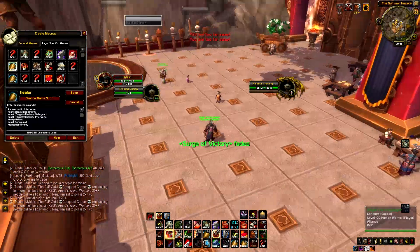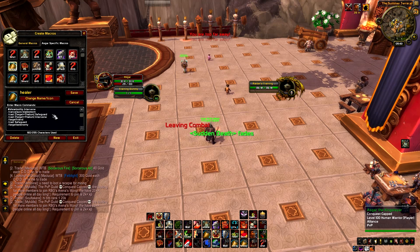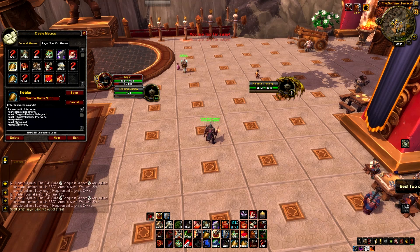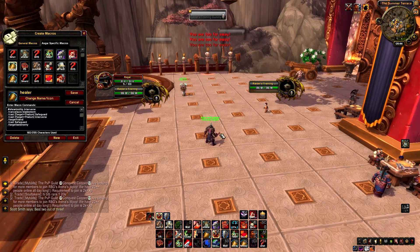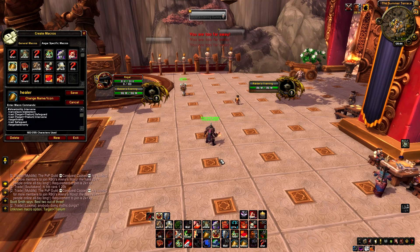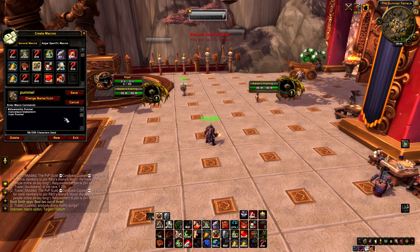My healer Safeguard macro cancels Bladestorm, casts Safeguard on the healer (or Intervene if not specced into Safeguard), and then retargets your last target. So if you're targeting an enemy and need to Safeguard your healer, you use the macro, it safeguards the healer, and you're back on your original target. I also have a Pummel macro that cancels Bladestorm and casts Pummel, for use while Bladestorming.